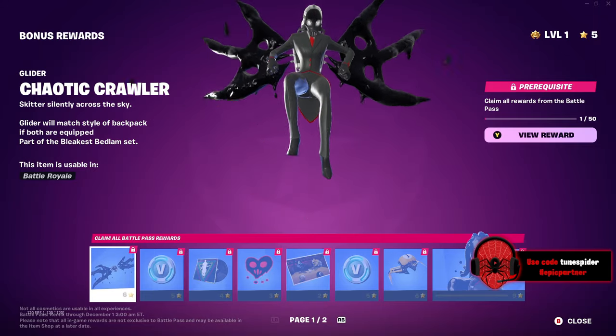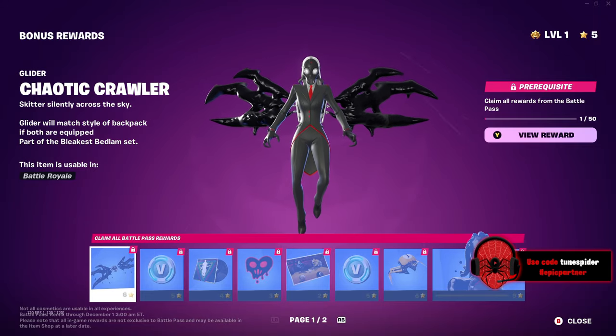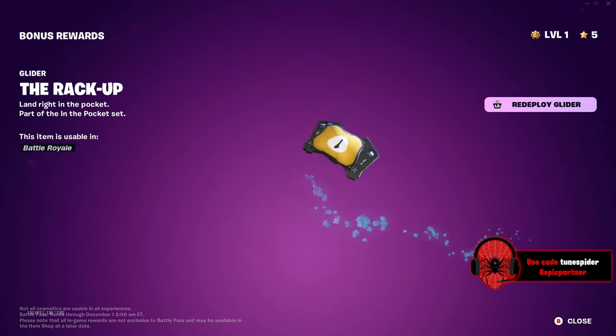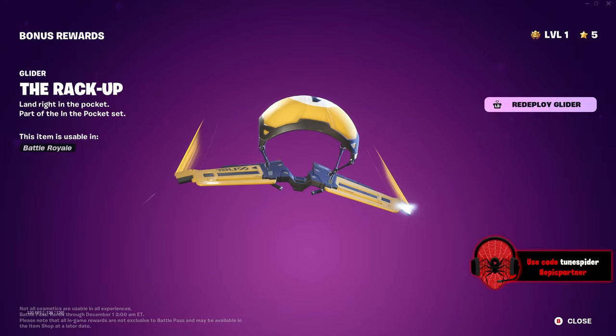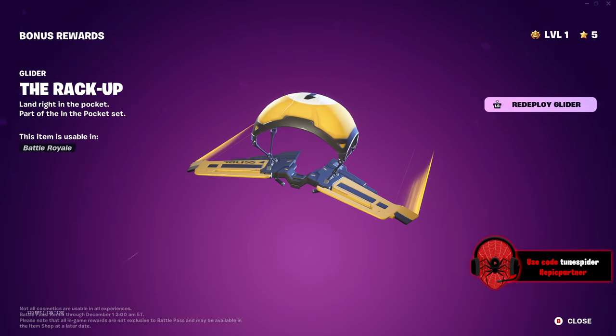Let's look at the bonus rewards. Oh my gosh, that is such a cool glider — they got three really cool gliders in this battle pass. Eight Ball and One Ball are now playing pool together. Do you think they got in a fight because someone lost and got all pissed off? One Ball's glider. They always got to do one of these — just the basic gliders. Why do they do these?